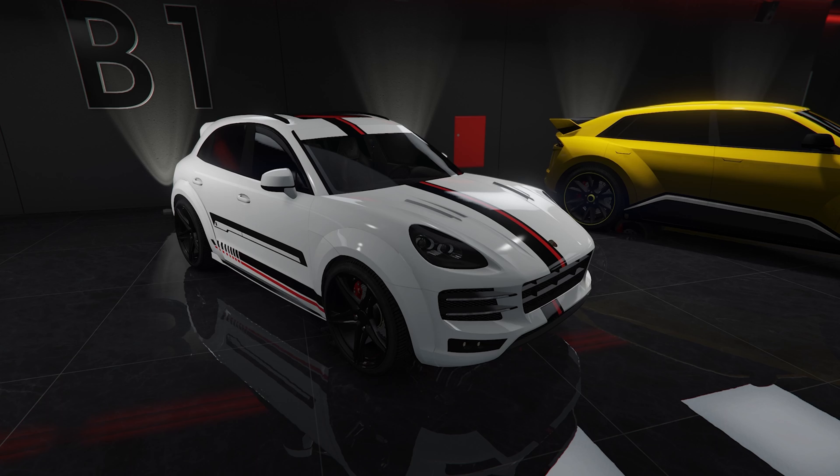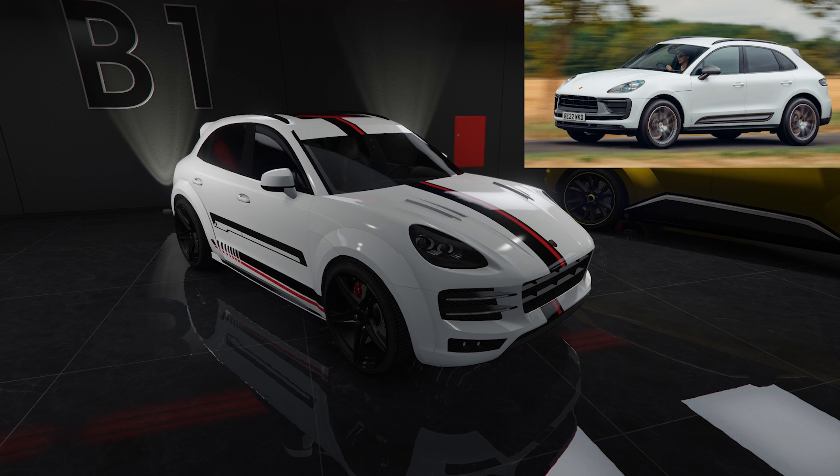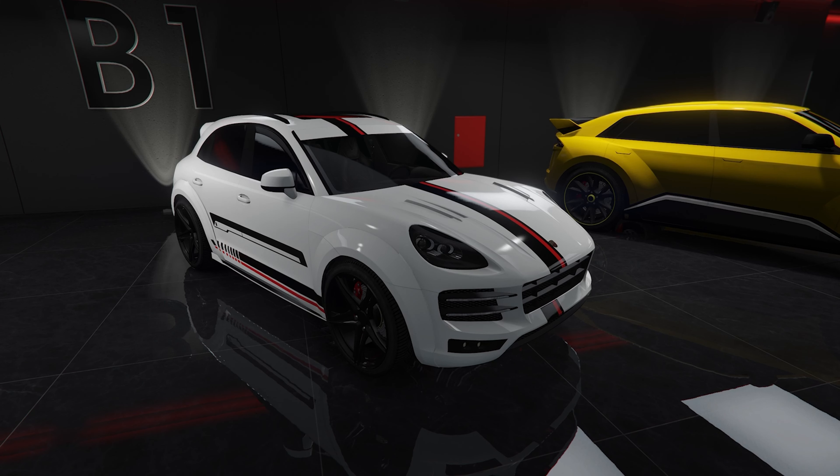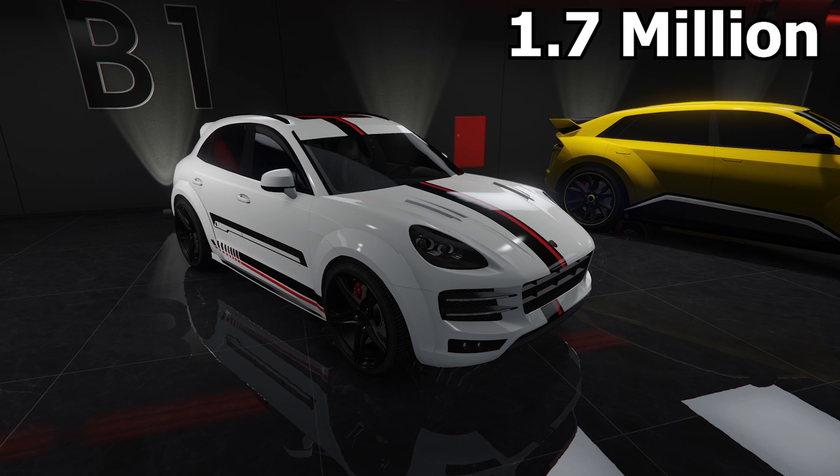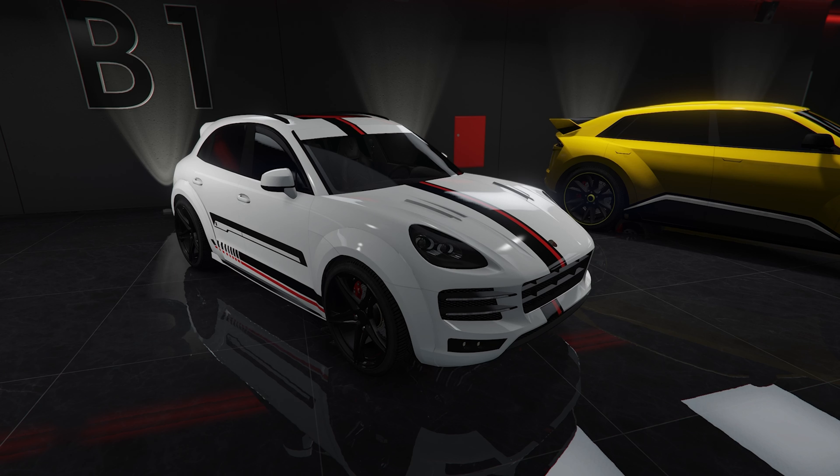The third car in my garage is the Pfister Astrum Custom, based on the Porsche Macan. This car is the second fastest SUV with a top speed of 137 miles per hour. It does cost 1.7 million, which is on the expensive side. However, it's definitely worth it and I'm pretty sure this car is here to stay.